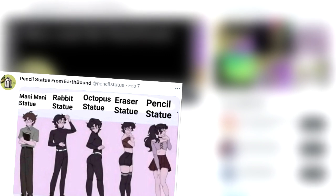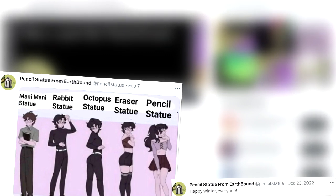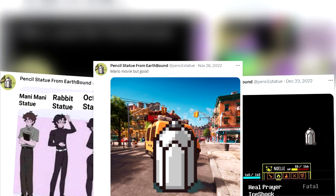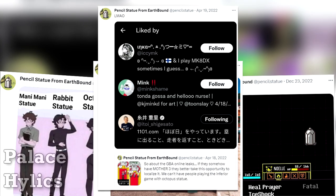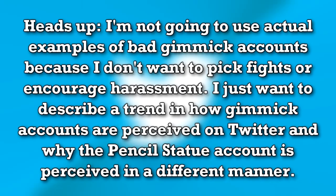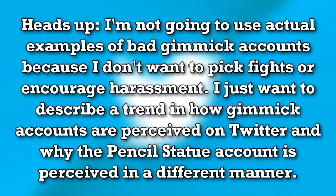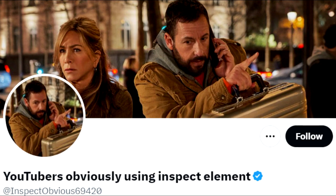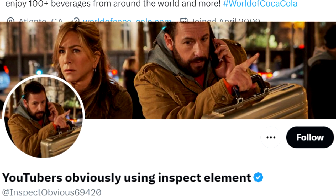Generally their posts are what you'd expect from a Twitter gimmick account: inserting an image of the pencil statue into whatever meme format is popular at that time, finding a way to cross it over with other games, commenting on current Nintendo news, et cetera. The content of the posts themselves are nothing out of the ordinary for a gimmick account aside from the one that somehow got noticed by Itoi himself. But what makes the Earthbound pencil statue account so special is how weirdly specific it is. You see, with some exceptions, gimmick accounts tend to be disliked by the people of Twitter. The best way to describe the aura that a lot of gimmick accounts exude is that they're the mini version of brand accounts.